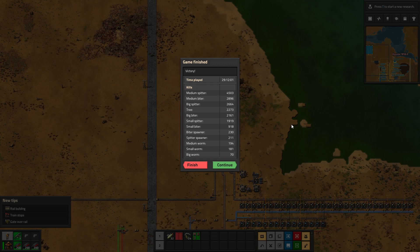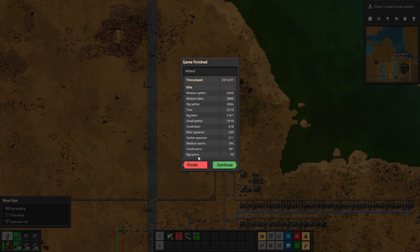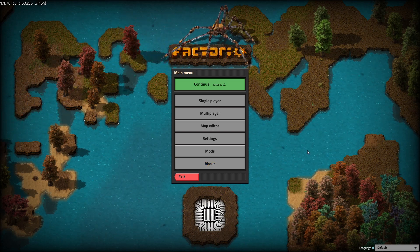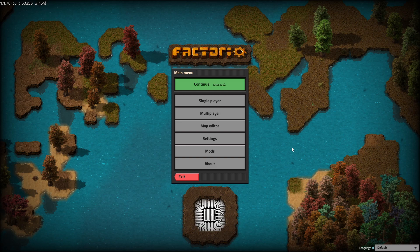I wanted to take my time, enjoy it, and boy I did enjoy it. Let's look at this: medium spitters killed, medium biters, big spitters, trees, big biters, small biters, spawners, and big worms - that's a pretty good number of kills for just a 30-hour map. But we did it. We finished it. That was amazing. I hope you guys enjoyed it - if you made it to this point you must have enjoyed it. Thanks for watching, I look forward to making more content for everyone to enjoy. See you next time, bye-bye.